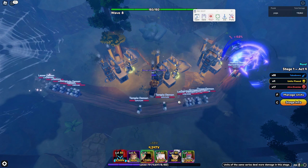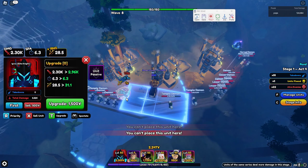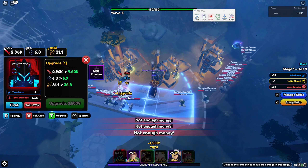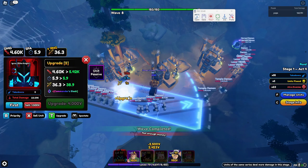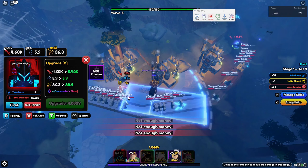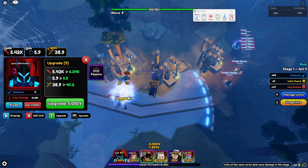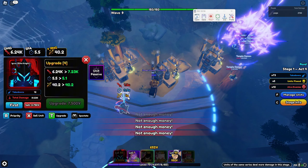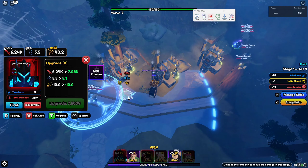Once you're done maxing out your farms, go ahead and place your main DPS units. Mine are Egress and Sungju at the same time. Sungju actually really carries this, so you do want to have Sungju. I'd recommend both Egress and Sungju — you can probably do this with anybody, but those two especially because Sungju carries a lot.